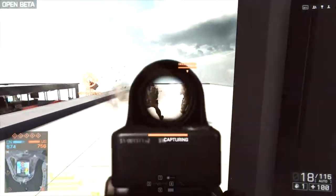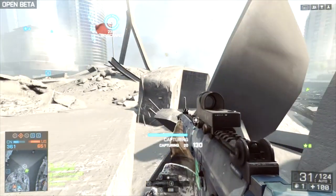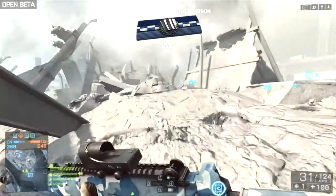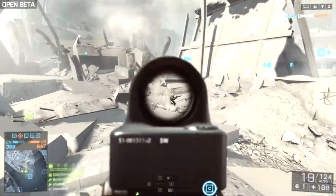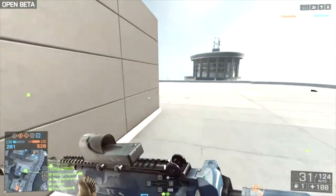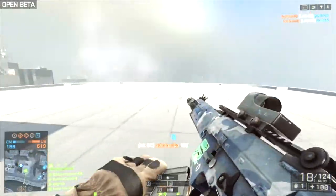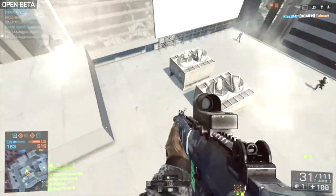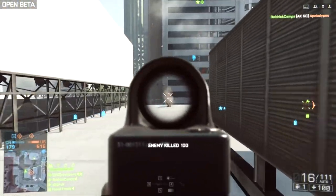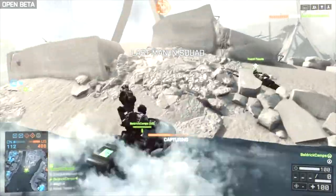The engineer class works best with a carbine — that includes the AK-5C and the ACR. I think these are good for the engineer class because they're not just short range and they have a pretty decent fire rate. As you can see, that's the AK-5C and it's perfect for short range — not as well for long range, but you get what I mean.